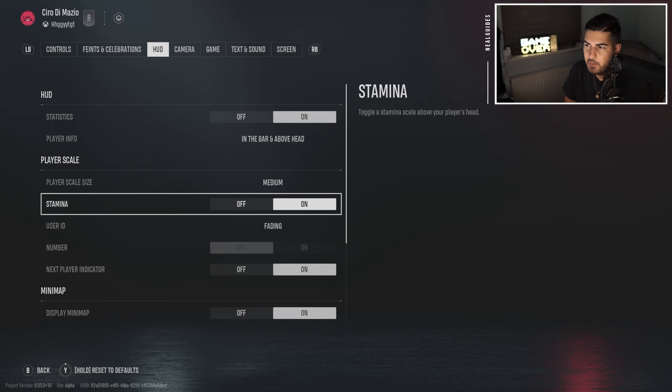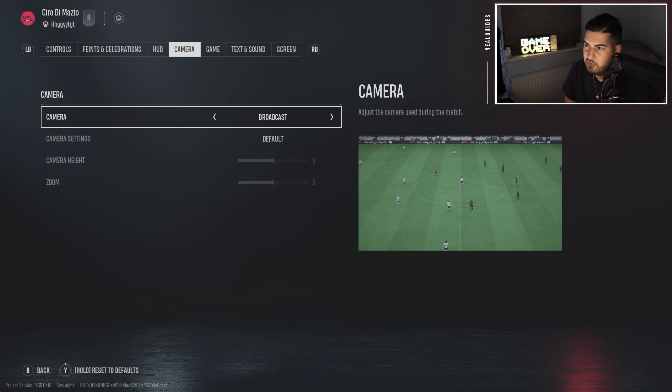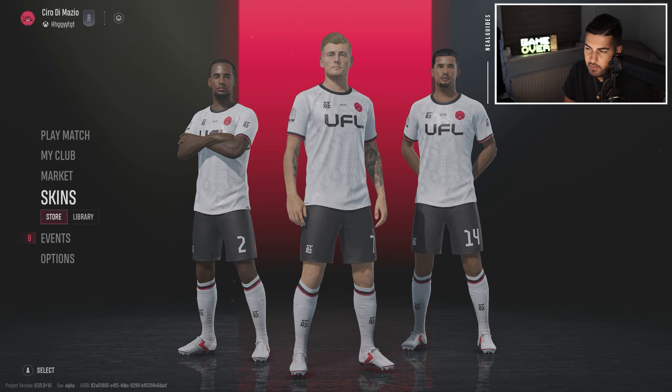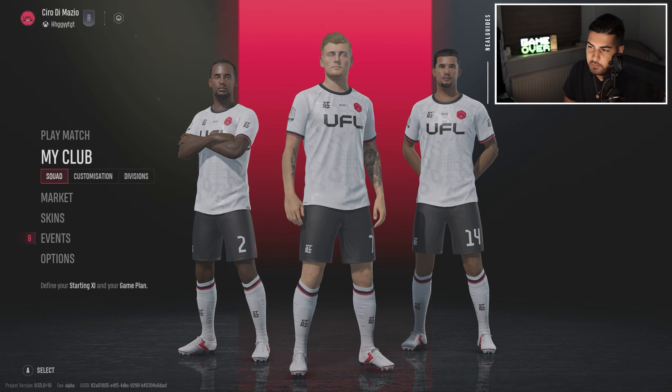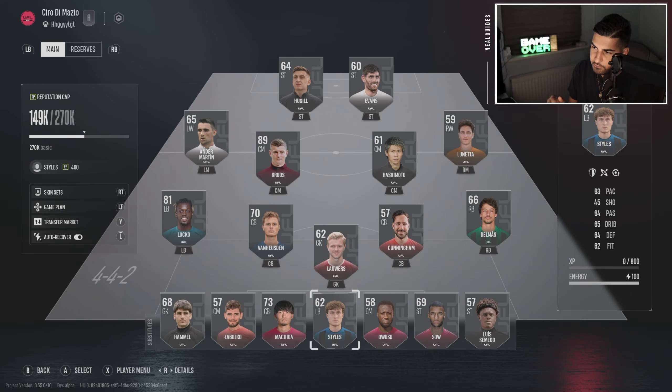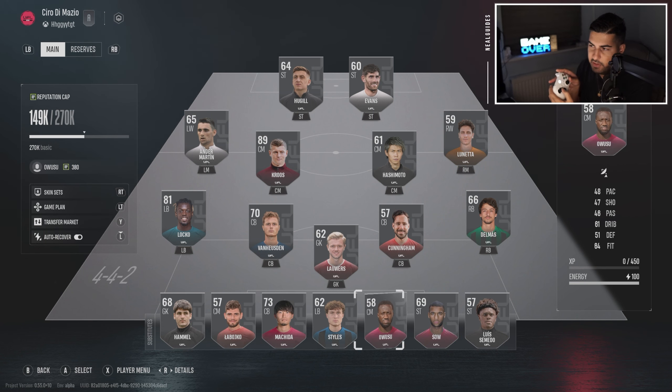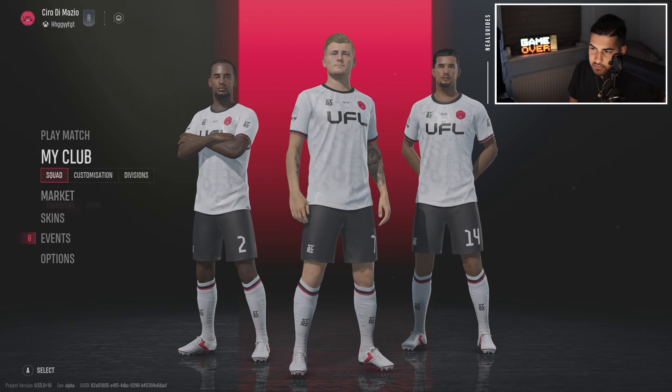You've also got celebrations, your HUD, and a settings one coming soon — but you can change your camera, your game, text, and screen. Now when you go to My Club you've got a squad. RB is your reserves, then you have your sub bench, and then you have your main starting 11, just like you have it on FC.